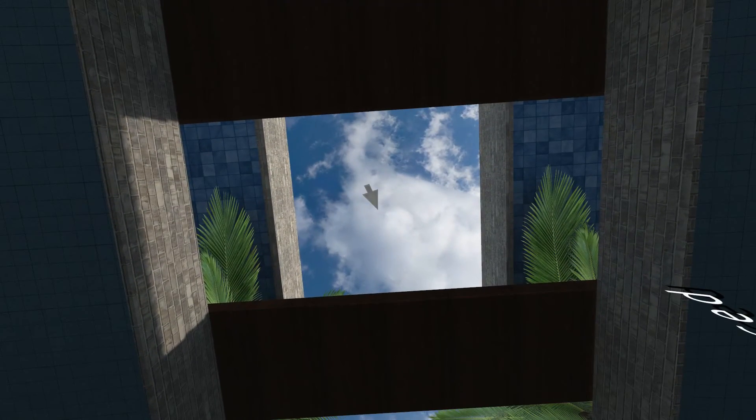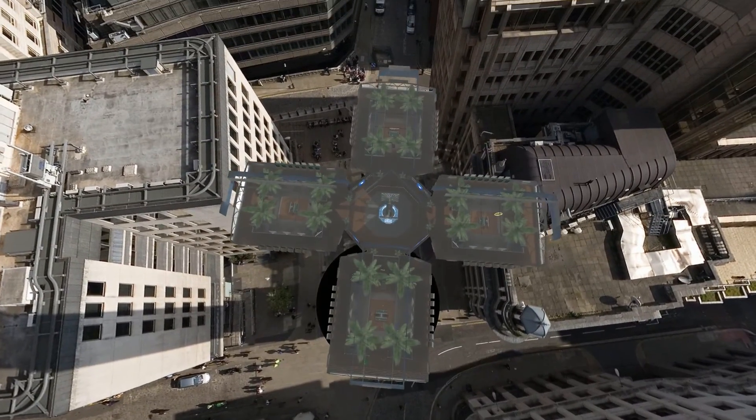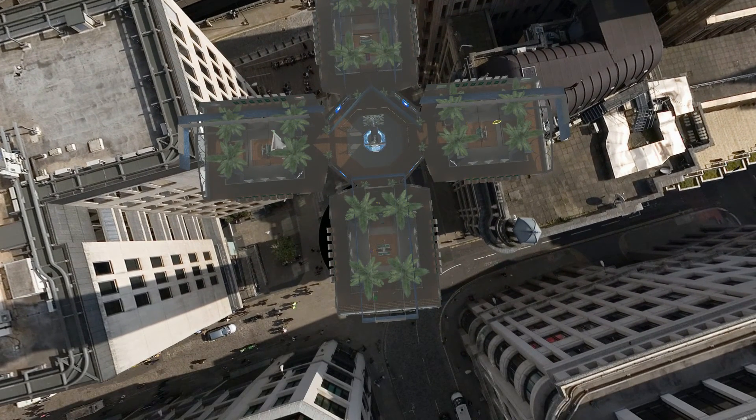To demonstrate, I'll teleport up here — let's left click and hold. As you can see, the lobby is broken up into four wings: this is the start wing, the play wing, the make wing, and that's where some of the better content for Janus is kept.